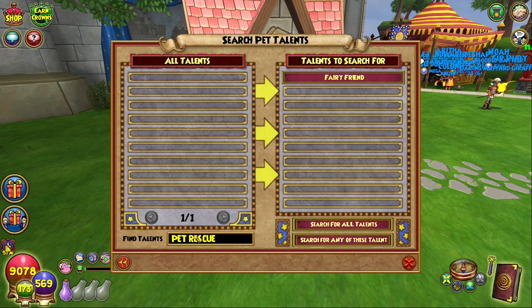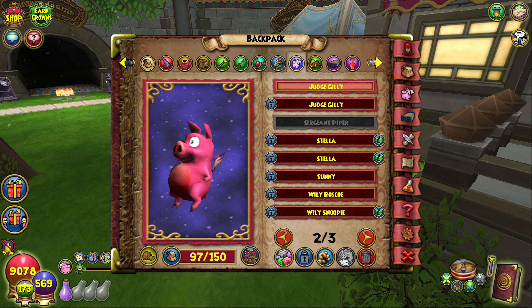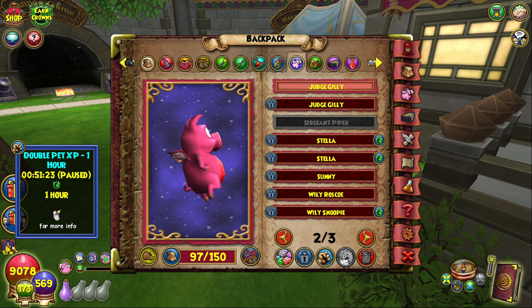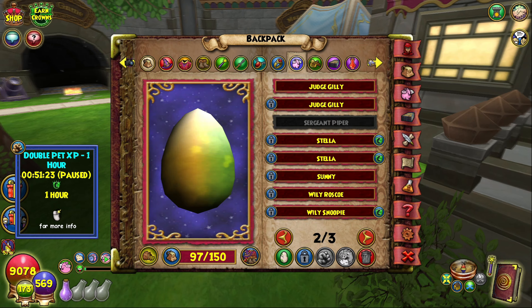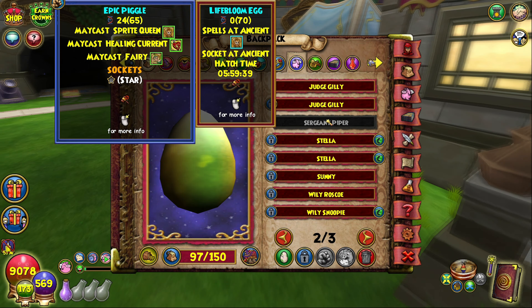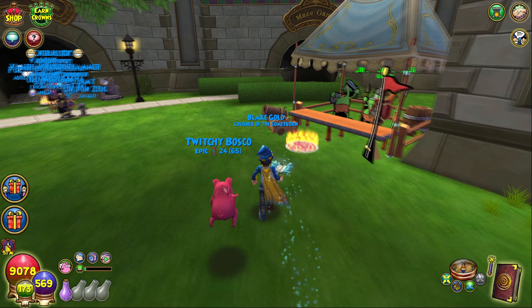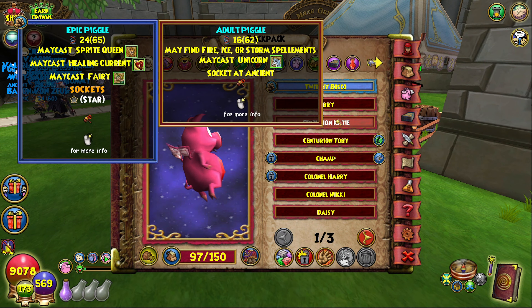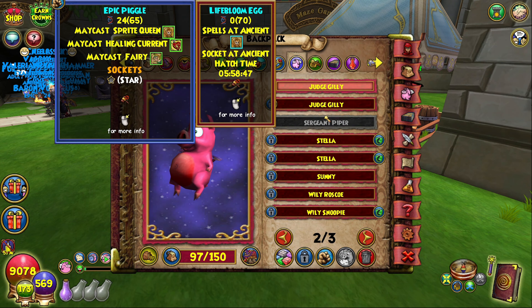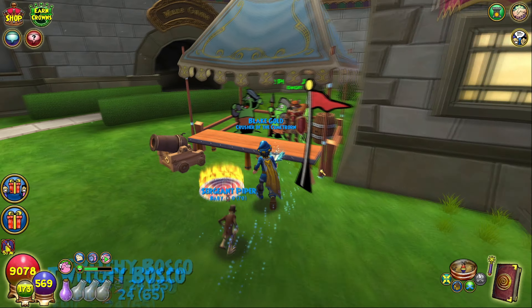Okay, that's going to be a lot of gold to hatch. Do I have any hatching elixirs? I do not. It's a little awkward — I popped that double pet XP elixir for the video on Thursday, and then they ran double pet XP days later. Sergeant Piper, let us hatch — okay. A bit of selling later, and we have enough. Let's hatch it now and begin.